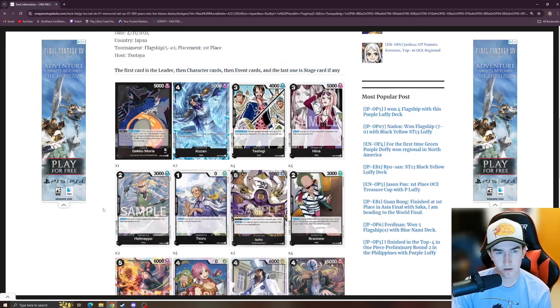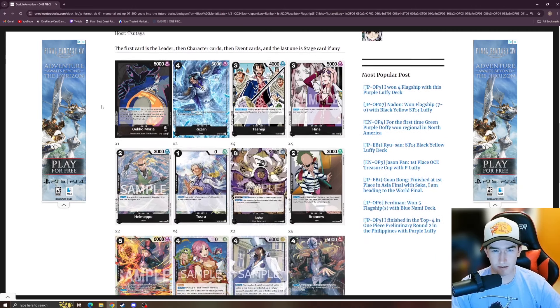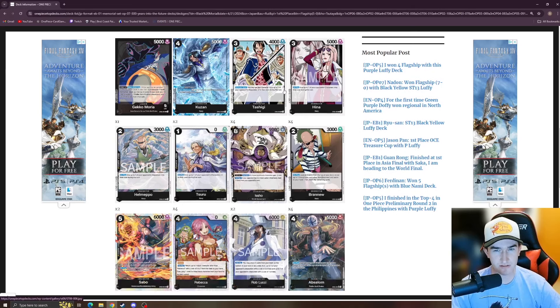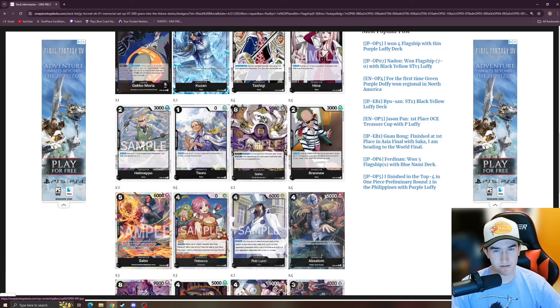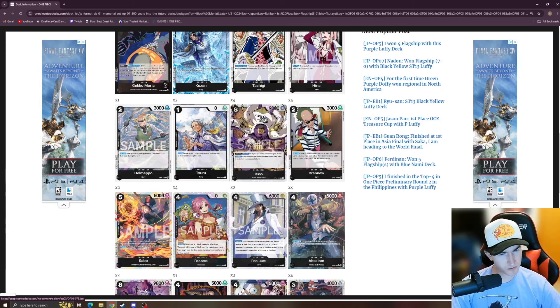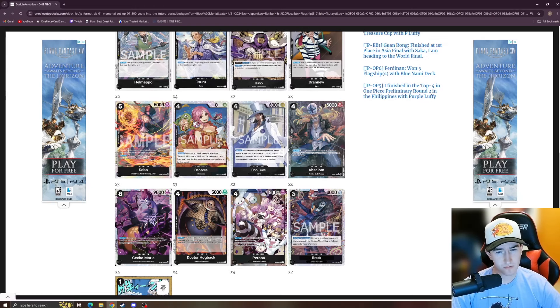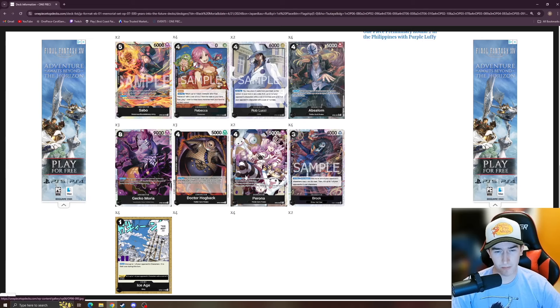This deck placed first in Japan, so yeah — I think it's going to be really good and we'll see a lot of it. If I play this or Law, this is pretty close to the list I'd run, though I might change a few things. Next up, we have the Moria deck, which is currently my favorite. This list went five-and-oh for first place in Japan. It's running Hina and Rebeccas, two Kuzan, four Tashigi, four Hina, two Helmepo, four Suru, two Issho, four Brand New, three Sabo, and three Rebecca.